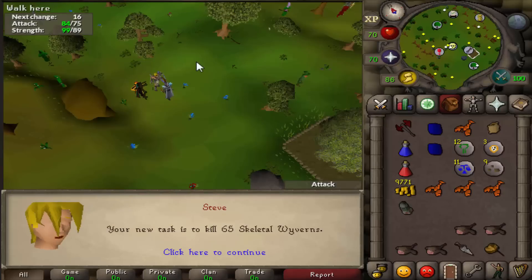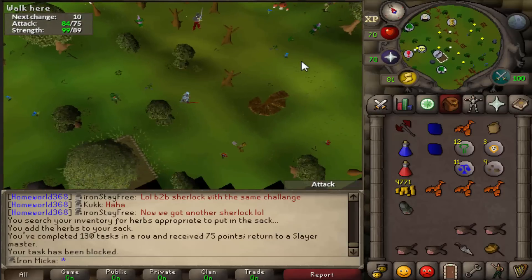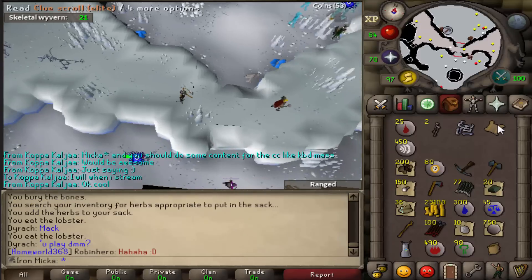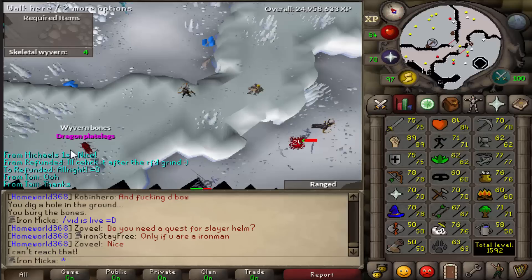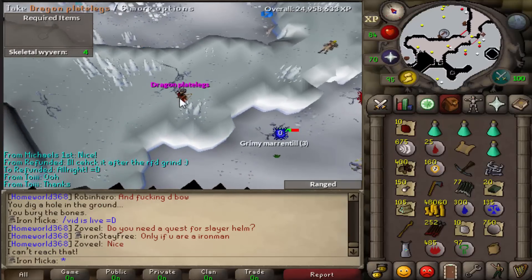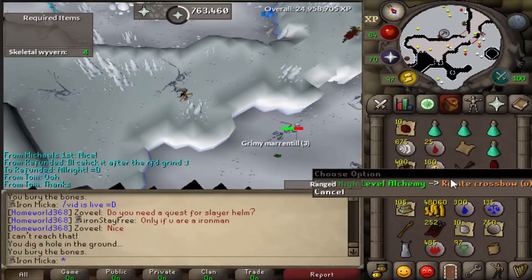That is an awesome task, and I can actually edit videos while doing that — 65 Skeletal Wyverns, we are going to range that, and that is an awesome task. Oh, we just got ourselves an elite clue scroll, but I will kill 21 more first. Dragon Plate Legs! First Dragon Plate Legs drop — for only 4 dragons left, that is absolutely amazing.